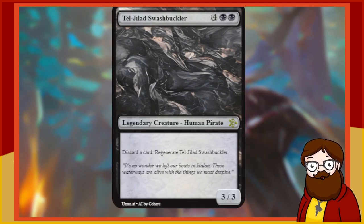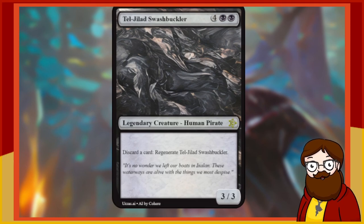Tell Jalad Swashbuckler is a 6-mana 3/3 legendary Human Pirate — they're a pirate, which is nice. Discard a card: Regenerate. I kind of like discard as a payment for regenerating — that's fun. Regenerate is a decently powerful effect, and sometimes you care about discarding cards so it's a free discard outlet. But it's a 3/3 for 6 mana. We can do better. This re-roll is not free though — we're stuck with whatever comes up next.